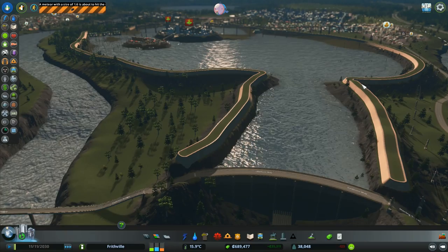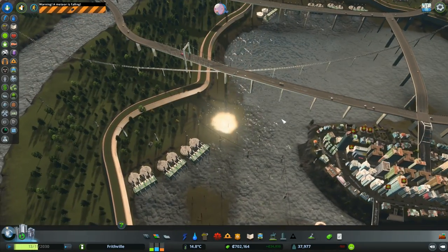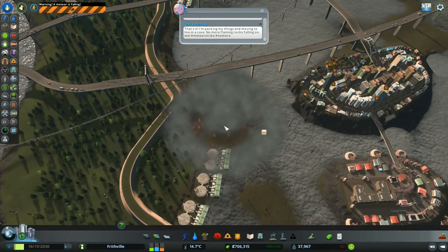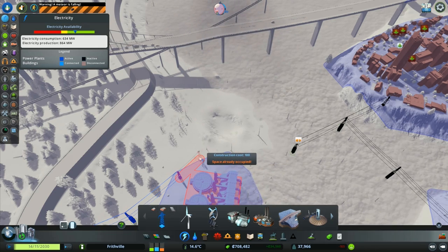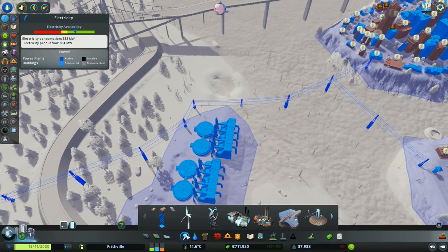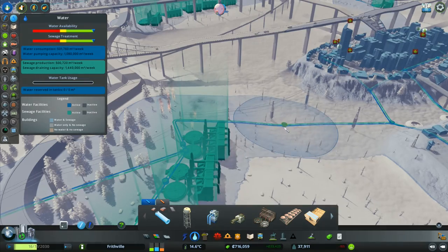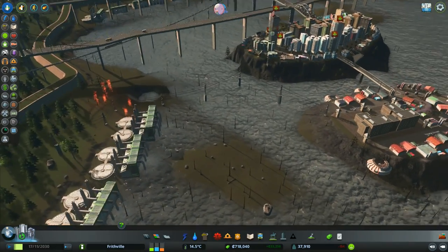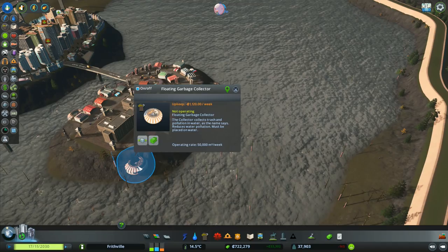Just then a report came in - a devastating meteor will strike the city in the near future, residents should seek shelter. It was only a 1.6 magnitude. A meteor strike has occurred - avoid the impact site and head to shelter if available. It doesn't look like it did anything at all - it didn't damage the water pipes in any way, and it didn't cause any tidal wave or other negative impact, so no concerns whatsoever about that one.